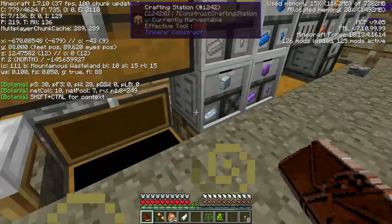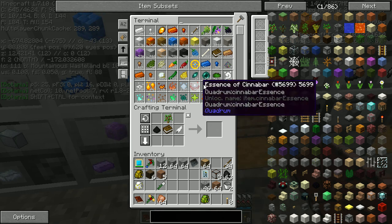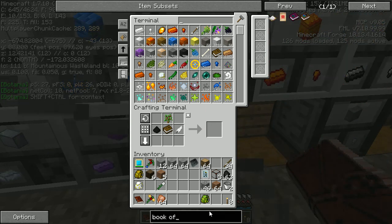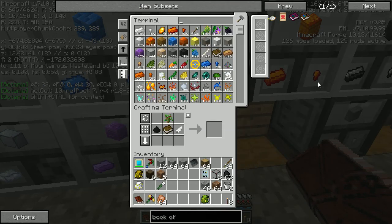Okay, whoops, wrong thing. We have a feather over here, a sapling up here, and down here - I already forgot - it was something. Oh the stone, yes! Got the stone - boom, just like that.